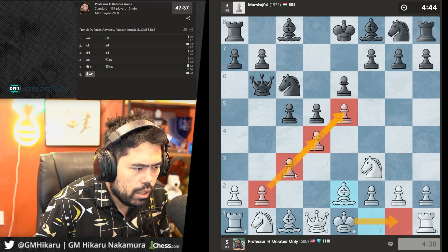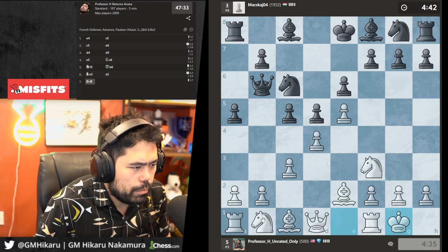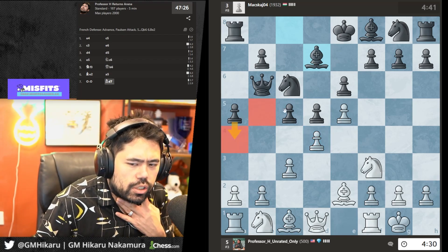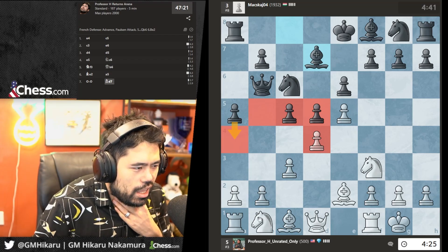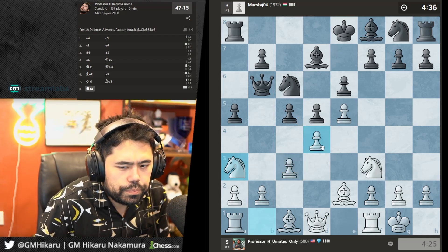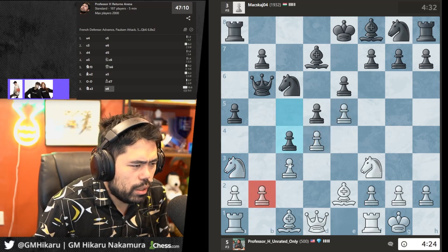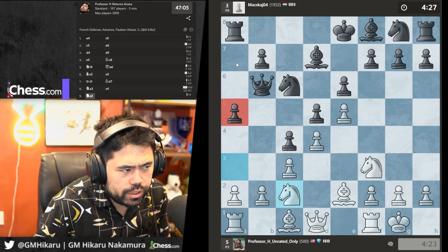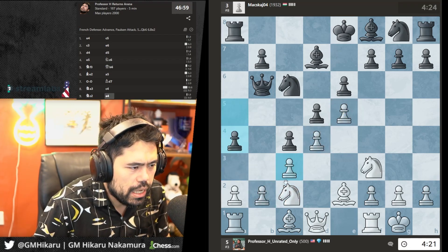We get Qb6. I'll play Bd2 and castle — we're playing the Advanced French. Let's castle, maybe Nb5 — he goes Bd7. I'll play Na3 and take on d4, which should be pretty good for me. Now I've got this great chain of four very solid pawns.